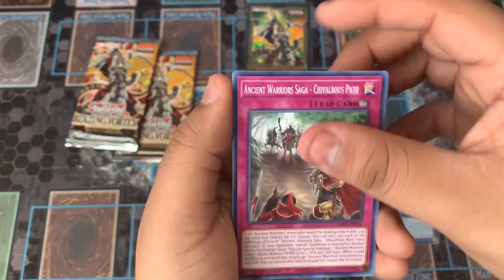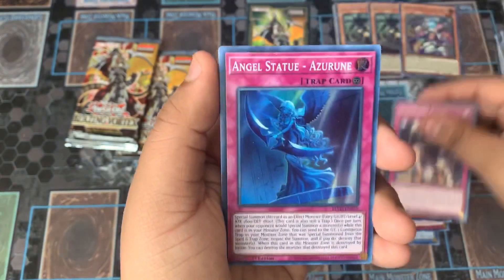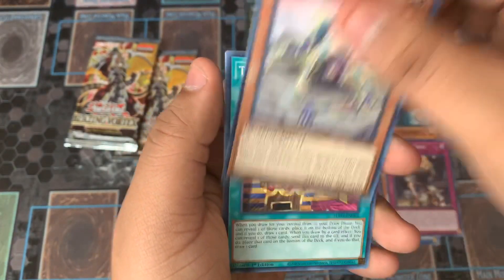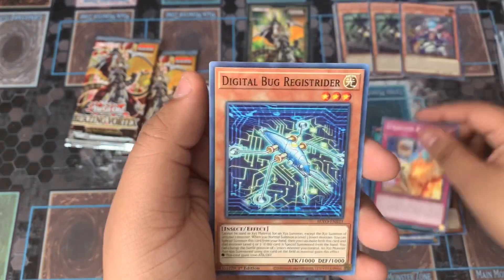Knight of Armed Dragon, Ancient Warrior Saga, Fabled Mark Cressa, Springan's Call, and we have Angel Statue Azuru as our Super Rare. War Rock Ophiris — we haven't actually really pulled that many War Rock cards. Tidal Trey, Springan's Blast, and Digital Bug.